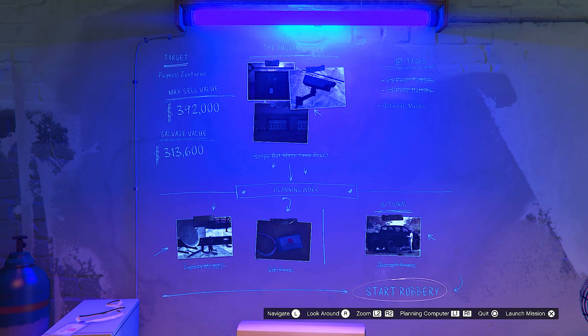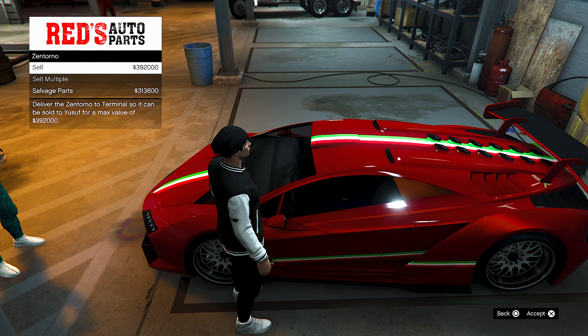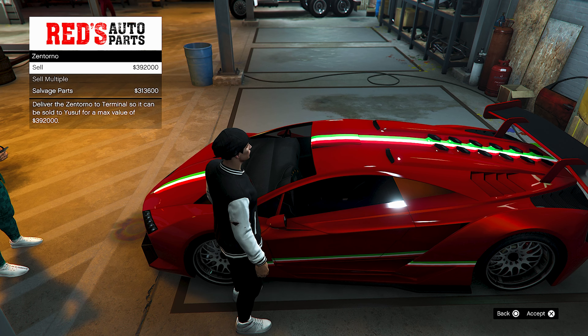Once you have the vehicle at the salvage yard, you can either sell the vehicle or scrap the vehicle. What I recommend doing is doing more robberies, getting more vehicles, and having a few friends with you so that you can sell them all at once. But that is completely up to you. I'll leave a link down below in my description so you guys can read about all this.